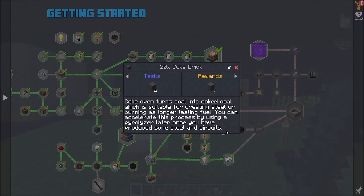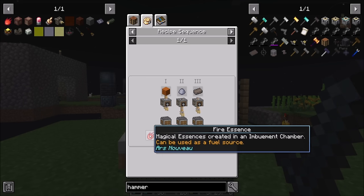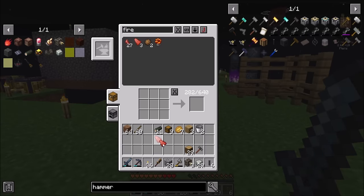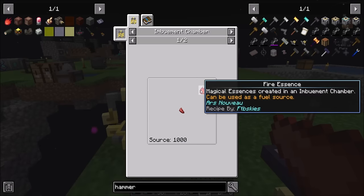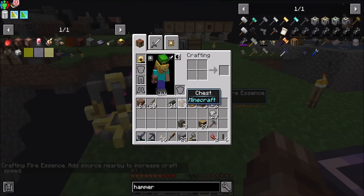So now we've got to get coke bricks. For this we're going to need 20 fire essences. Luckily those aren't too bad — in an imbuement chamber, if we have a powerful fire shard, we're going to use two of those and two of these. What will happen is that should get me my fire essence, because if we do this we'll get nine fire essences. Cool, so that'll be 18 — and remember I need a total of 20.